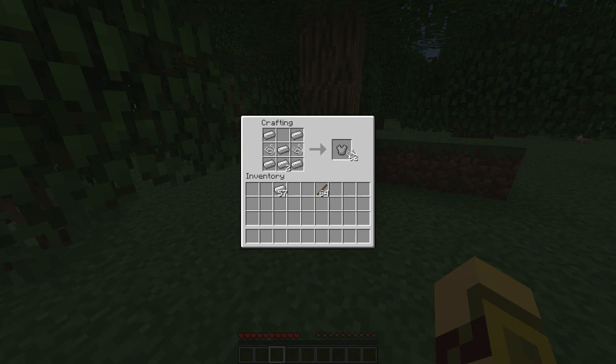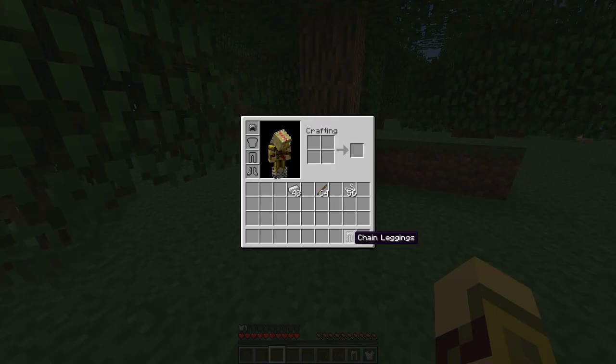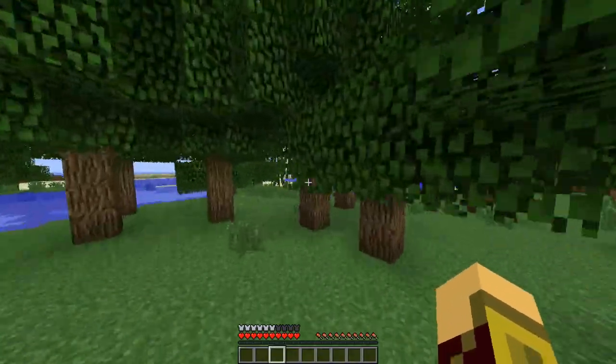This is the chest plate — two string — and the rest is similar. For the pants you just change out a few things, it's a little harder to get used to. The boots just look like this.